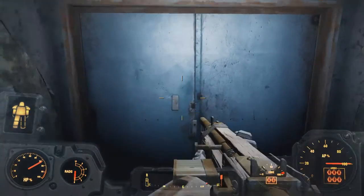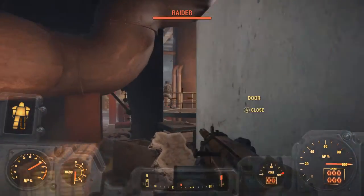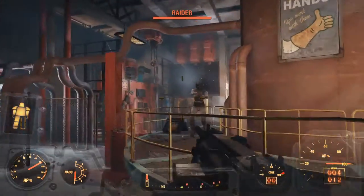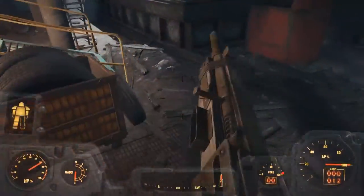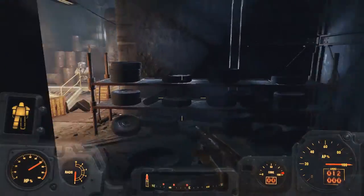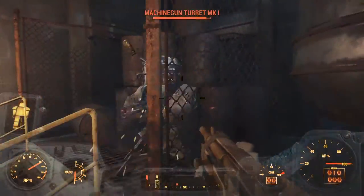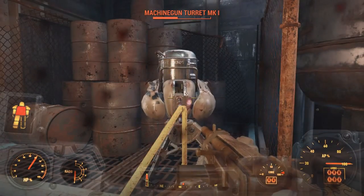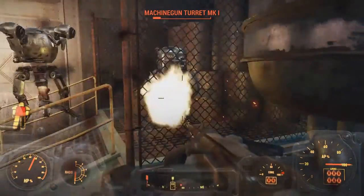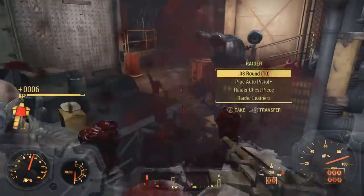You'll find two double doors. Take out the raiders. You'll actually find a circuit board within this machine gun turret — but first you've got to take them out.